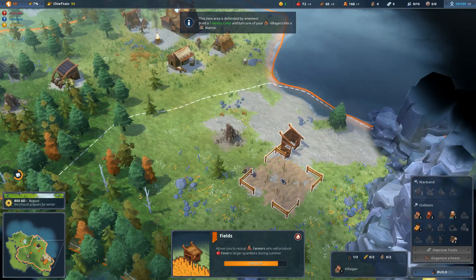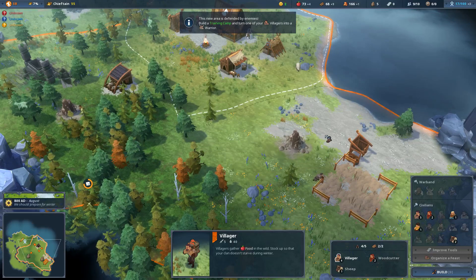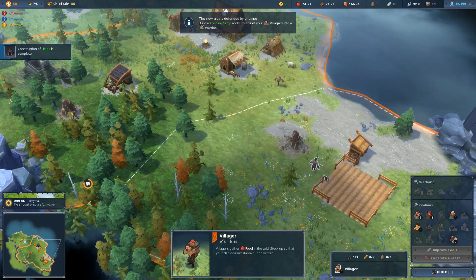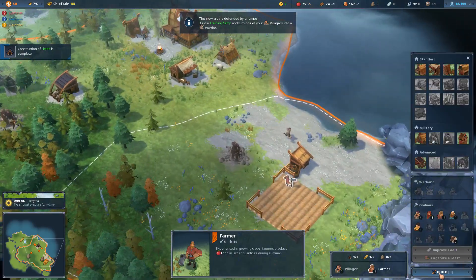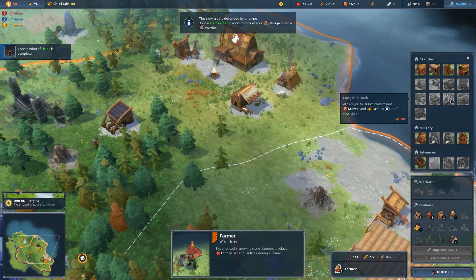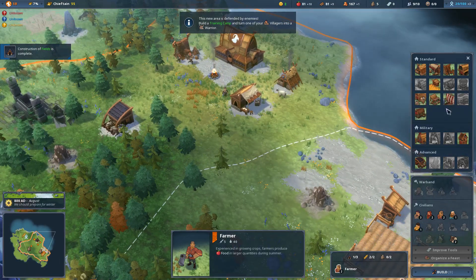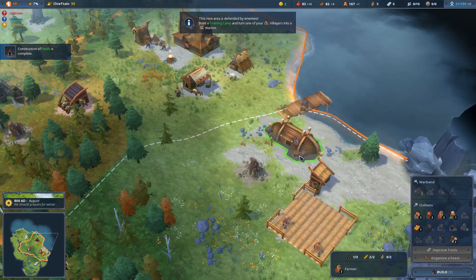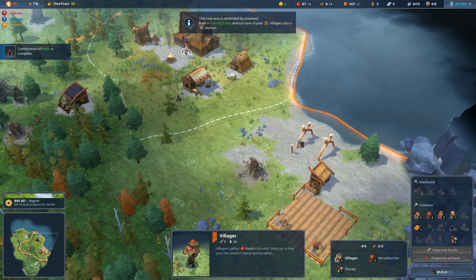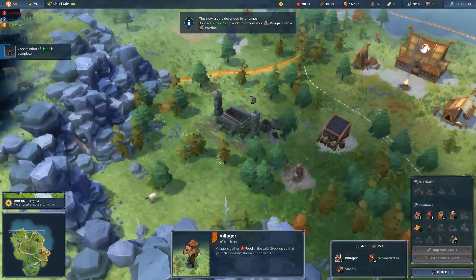The farm generates food much more quickly - a person assigned to the farm generates food pretty quickly. Let's make sure the farm is working at maximum capacity. I'd really like to build a dock too. The dock is one of the few ways I've found of getting more lore, and getting lore seems to be a good thing. So we'll build a dock over here - we can actually build another one and take all this coastal land.